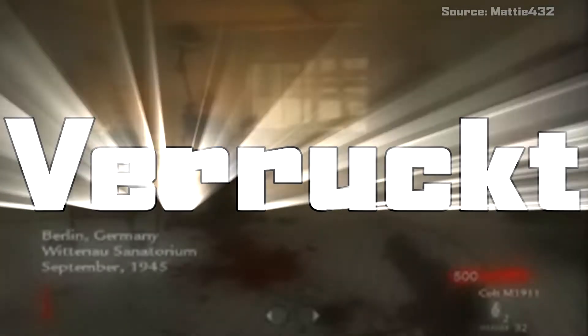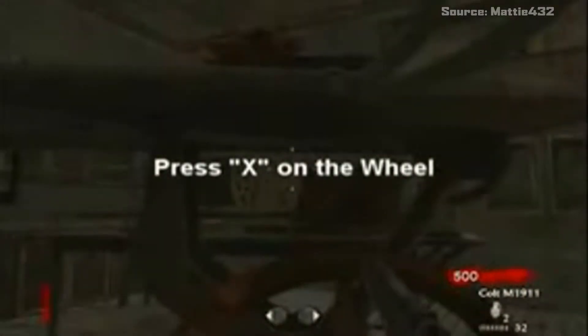Number 7: Verruct. This, in my opinion, is one of the scariest maps in the zombie games. It is the second zombie map that we got to play through and is set in a mental asylum, which is scary and weird to begin with. If you go to the dental chair and interact with it, you can hear a drill and a man screaming. It's pretty weird and scary.